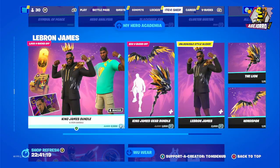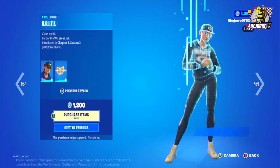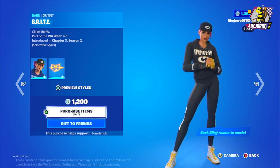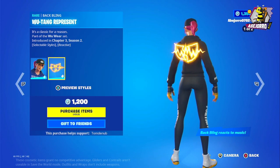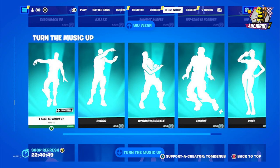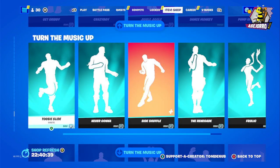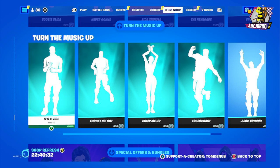We also have the My Hero Academia bundle, and LeBron James is still in the item shop. I really feel tempted to buy it — it's a great skin. The price is 1,200 V-Bucks, and the back bling is really nice as well. Then we have the Turn the Music Up section, still in the item shop with all the dances we reviewed two days ago — they're all still here.